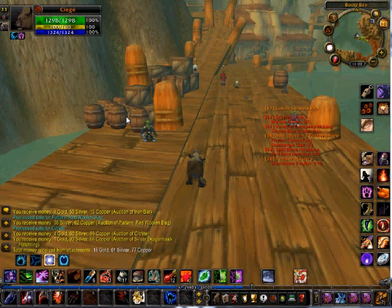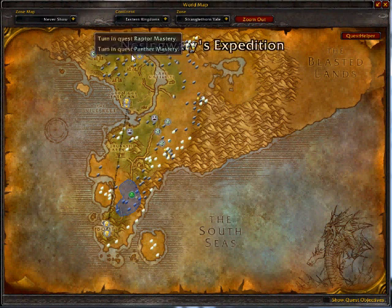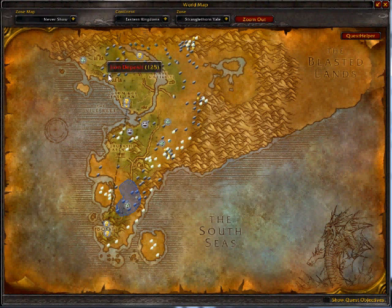I'm going to show you an add-on today — one that you can use for mining or herbalism, two of them actually, technically three, but mainly just two. If you see my map here, it's a little different. It's got all the deposits of mines that are here on the map. This is Gatherer and GatherMate. Those two add-ons will show you these.